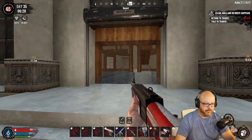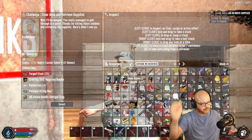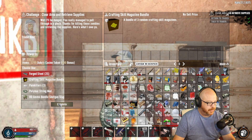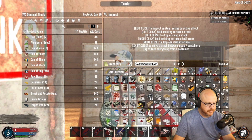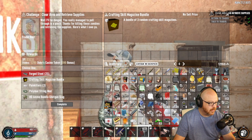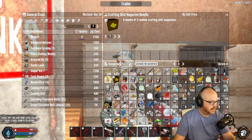Good lord. I better get some good stuff for this. I guess I take the crafting skills bundle. I have to clear out my inventory a little bit here — that makes sense. I'm gonna sell some of these things, not all. I want to keep that tier 6 compound bow. All right, now I can go ahead and take what's mine.